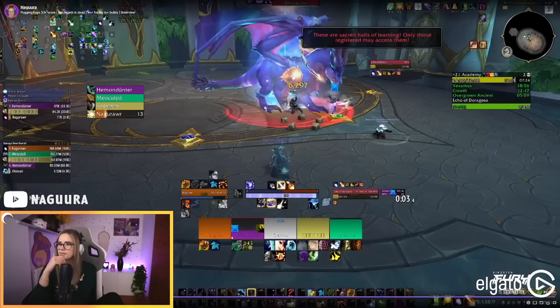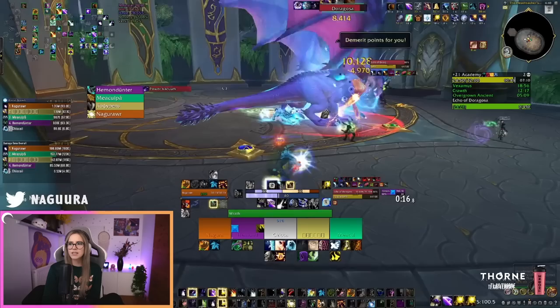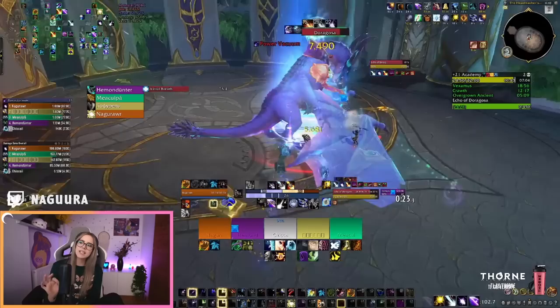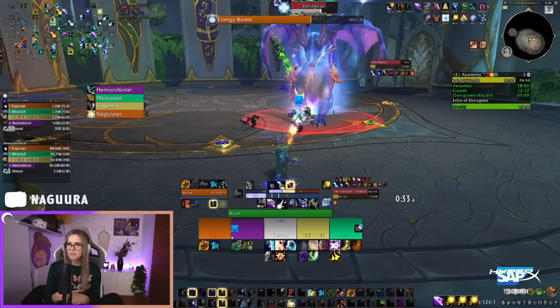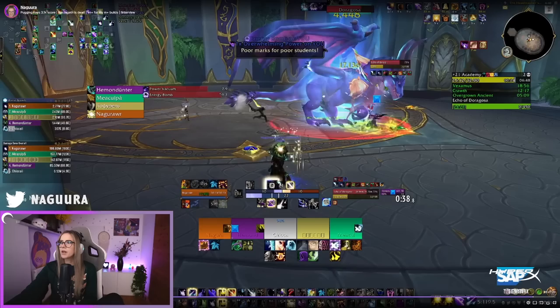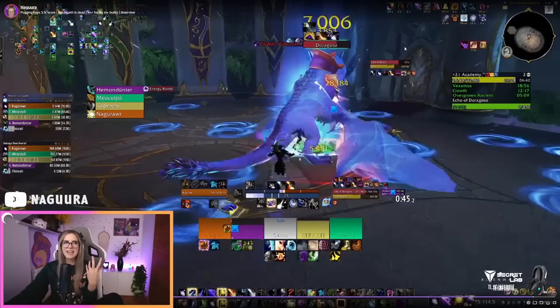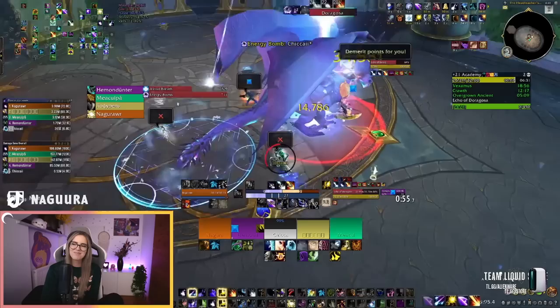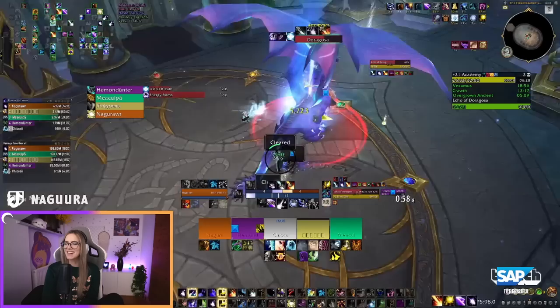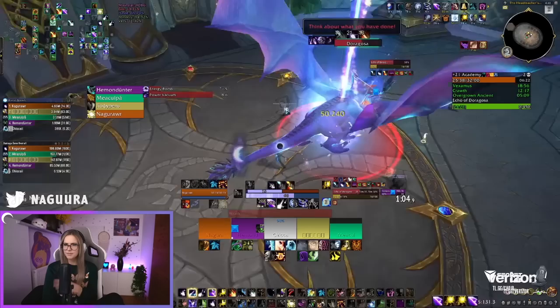On the last boss, nothing too crazy. One thing worth mentioning: the debuffs on this boss actually give you a damage increase, and you can get those stacks on purpose if you want to. On higher keys I don't recommend it because at three stacks you spawn a zone that spawns orbs, and on higher keys you run into space problems. But on lower keys you can walk into an orb purposely — they don't do that much damage. Just don't do it if you'd die or if you're dropping too many stones.